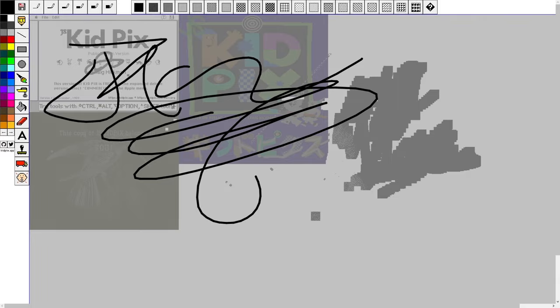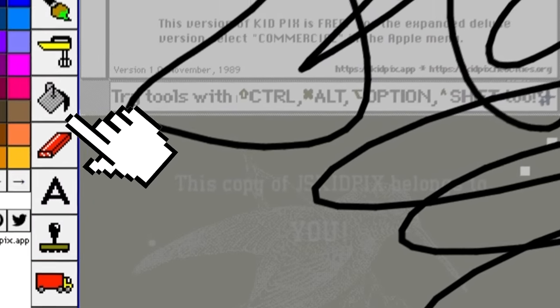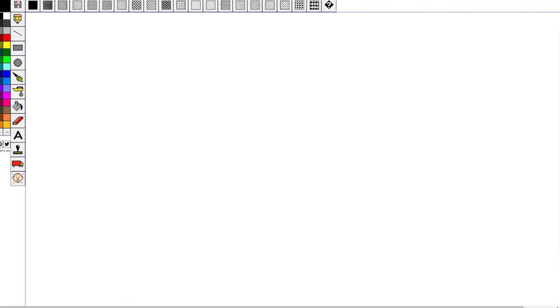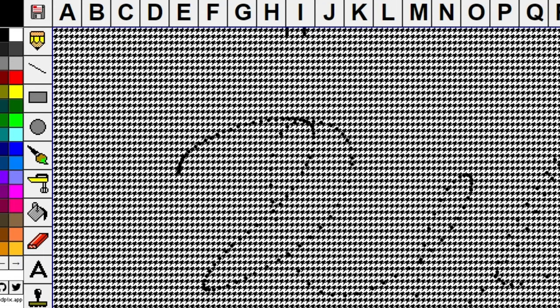Here we are on KidPix, and I've already had some fun for myself. But if we go to the eraser tool and head up to this — well, now we have a clean slate. Let's fill with this color. Let me write my name.